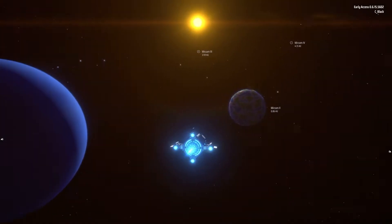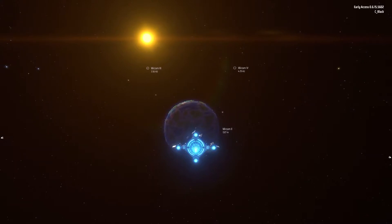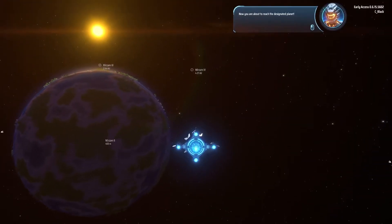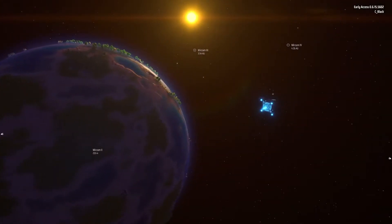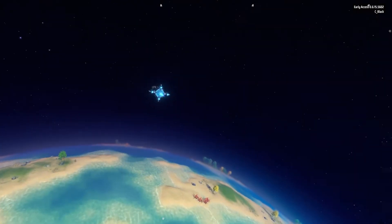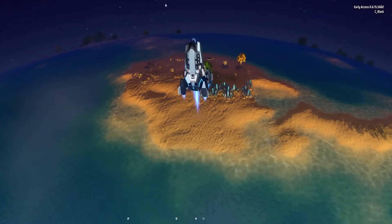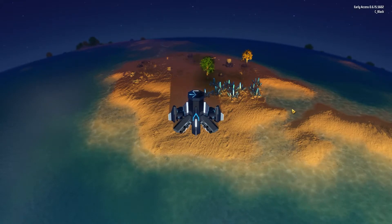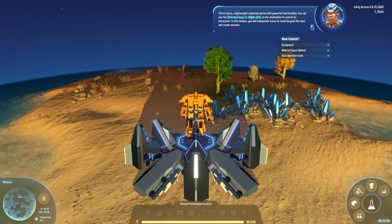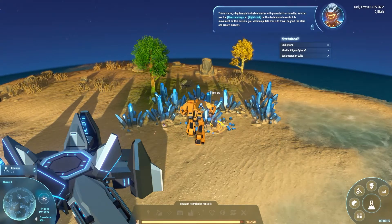I'm flying! Oh yeah, I am flying. I'm guessing this would be it — now we're about to find out how well I fly. You are about to reach the designated planet — take my controls away! I was totally going to land in the water. You know, after circling a bit I'm figuring out this spot. This is Icarus, a lightweight industrial mecha — you can use arrow keys or right-click the destination to control its movement.